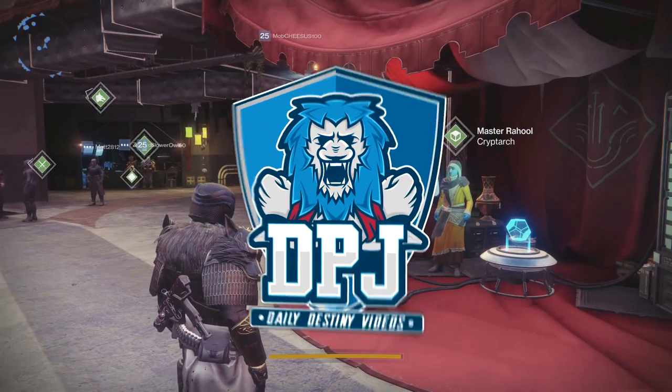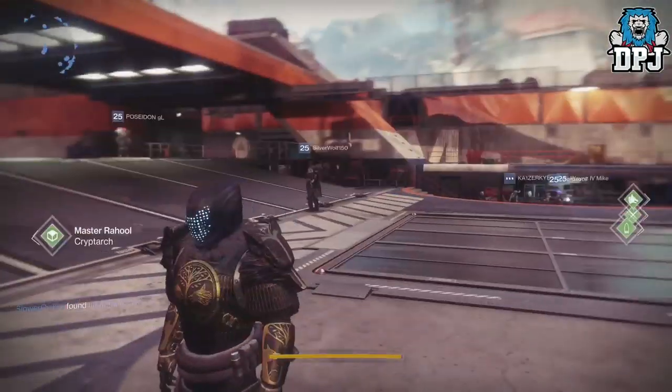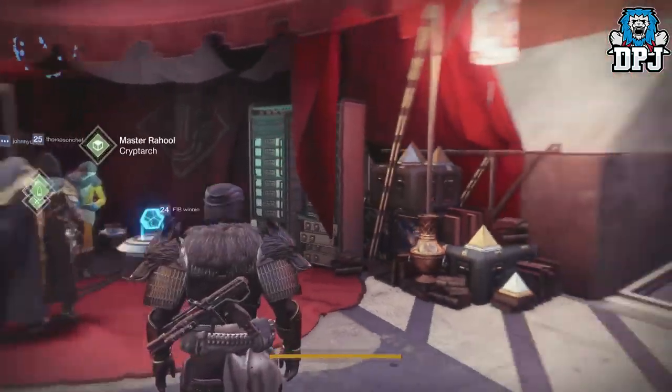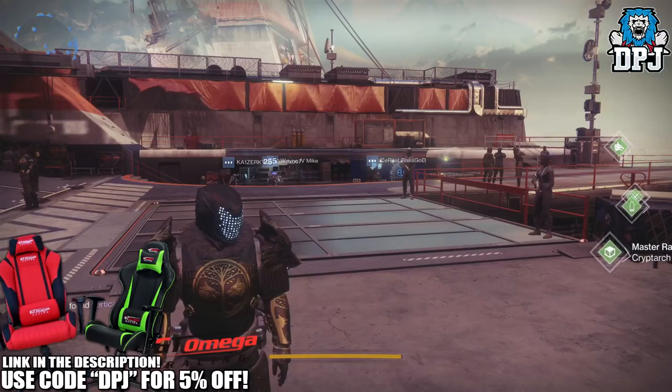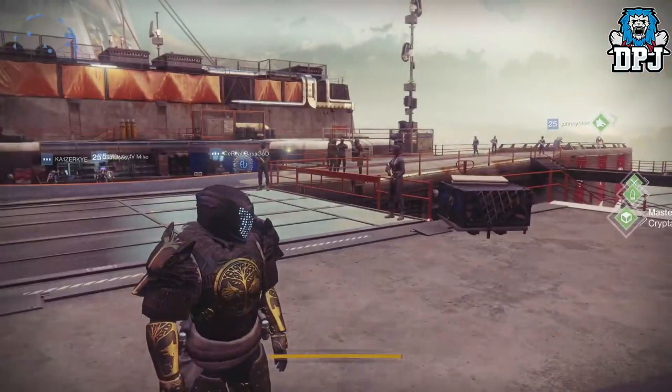What is going on guys, welcome back to the channel and I appreciate you being here today. I am back with a mass engram opening. It's iron banner week, I've been stacking iron banner tokens. I was originally going to open them on my hunter, but then I thought I have full iron banner gear armor-wise on my hunter anyway. My titan is still missing a few bits, so it makes sense I switched to my titan.